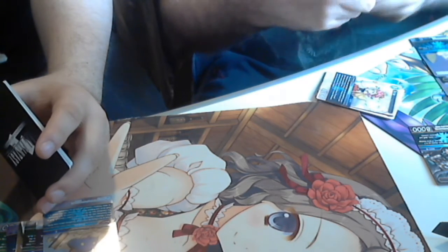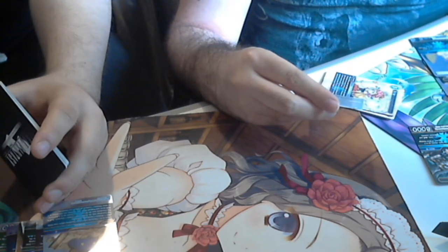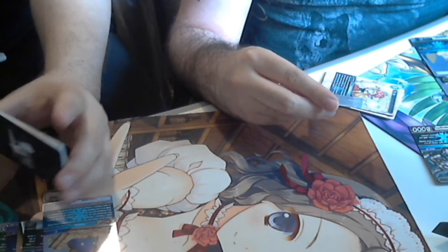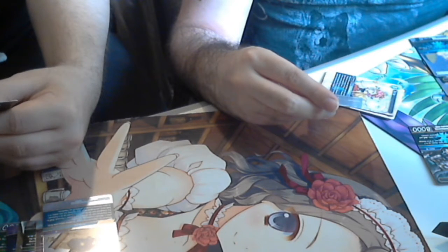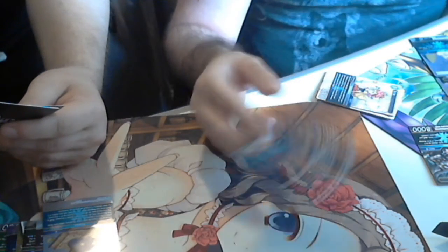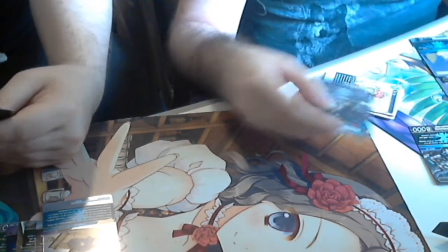I also got Chaos as a backup. When Chaos enters the field, choose one forward of cost five or more in your break zone — you may pay its cost to play it onto the field. Then remove Chaos from the game and choose one character your opponent controls and remove it from the game. It costs one and has two strong effects — basically pay one plus the creature's cost to revive it, then use Chaos to remove an opponent's character.